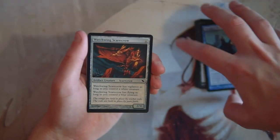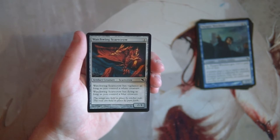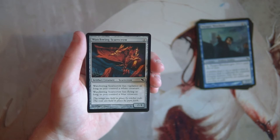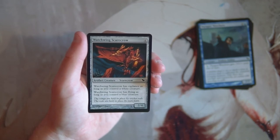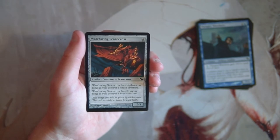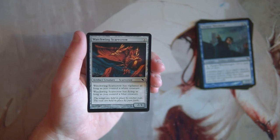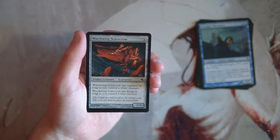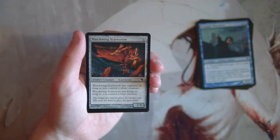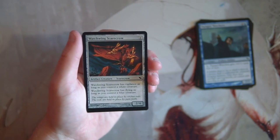Watchwing Scarecrow is a 2/4 for four of any color, with vigilance as long as you control a white creature and flying as long as you control a blue creature. Scarecrows are interesting — they're flexible and can go into any deck, gaining abilities based on your colors. For four mana a 2/4 alone isn't great, but flying is really key if you're in blue, and vigilance is also good. This is a prime card for a blue-white deck, but I'd prefer more color definition before picking something that really requires being in at least blue.